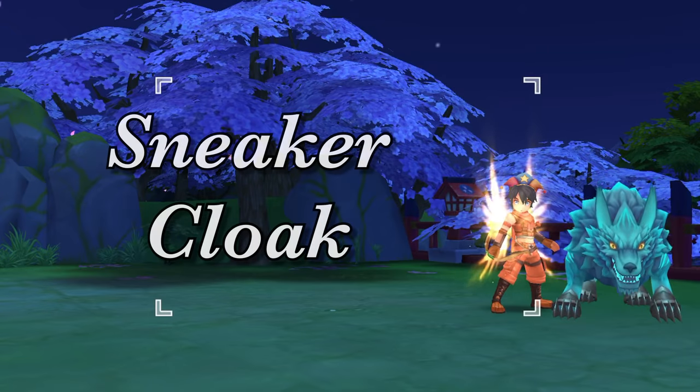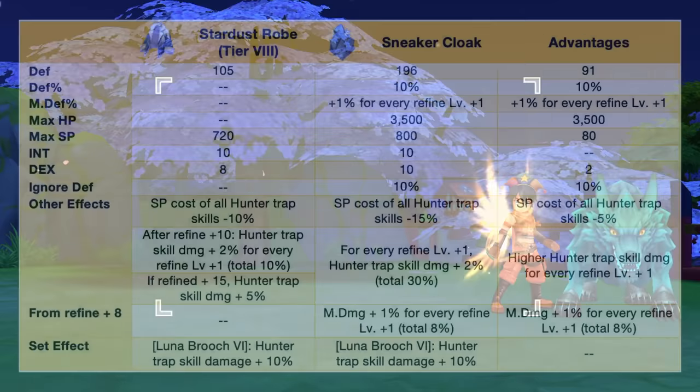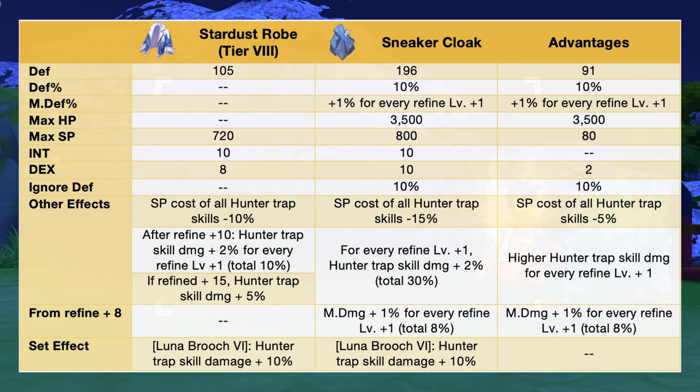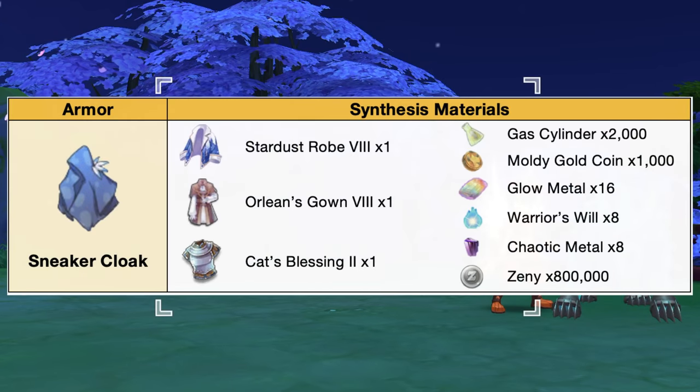Up next, we have the Sneaker Cloak. This armor is catered towards trapper type rangers since it increases dex and int. In comparison to a tier 8 stardust robe, the Sneaker Cloak will have additional plus 91 def, plus 10% def, plus 1% mdef for every refine plus 1, plus 3500 max HP, plus 80 max SP, and plus 2 dex. In addition, we'll also have plus 10 ignore def, plus 5% SP cost for all hunter trap skills, and higher hunter trap skill damage for every refine plus 1. Furthermore, we'll have plus 1% magic damage for every refine plus 1. Here are the materials needed for synthesizing the Sneaker Cloak.